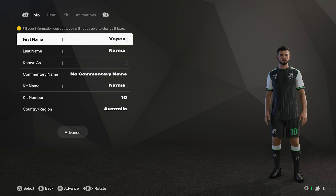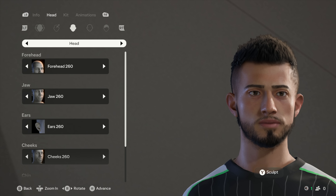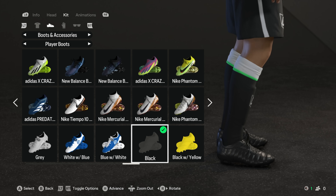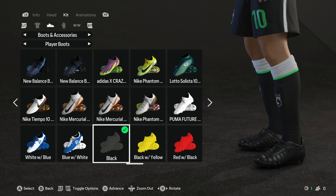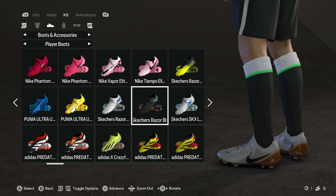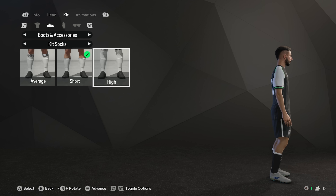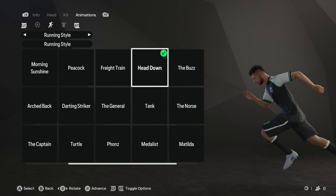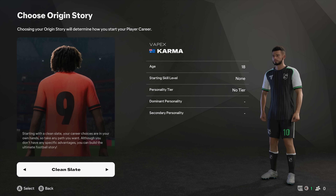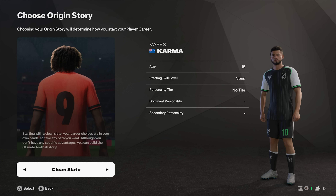So we've got the player here, Mr. Vapex Karma from Australia. Customizing my player today is not really necessary - it's just going to waste time. I've only got a 10 hour trial anyway, no time to waste. I have to change the boots because EA gives you generic ugly looking boots. Out of all the licensed boots in the game, why the generic ones? There's only one brand of football boots an elite player should be wearing and that is Skechers. I didn't even know Skechers made boots - I thought they were just walking shoes. No Bellingham socks in player career mode unfortunately. We're going to use the head down running style today. You do have an origin story this year, but you can also do a custom start or a clean slate, which is what I'm going to do.